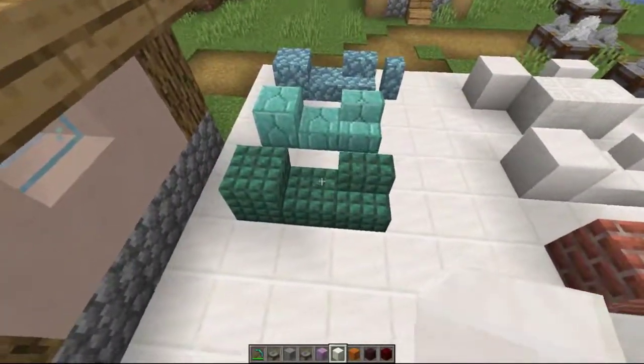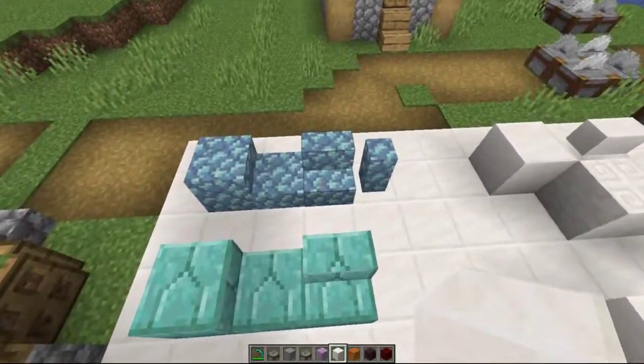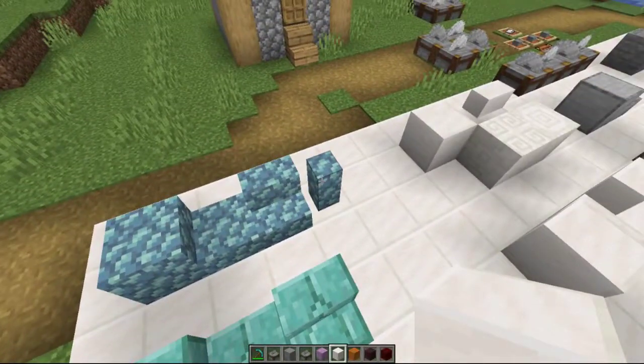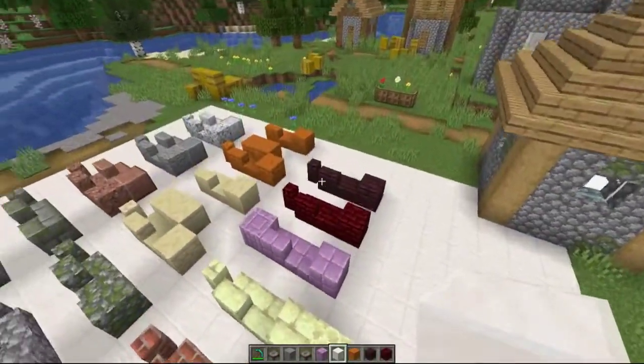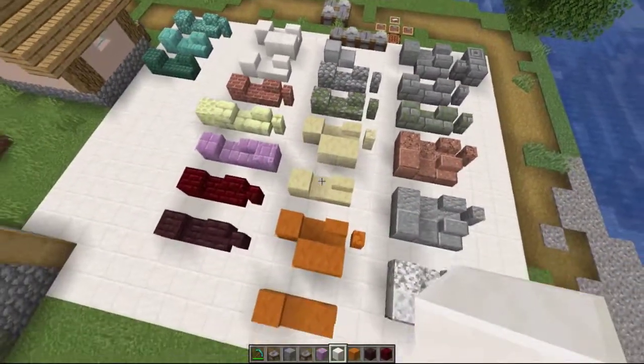All of the prismarine options also give you the slab and stair options, with regular prismarine giving you the wall option as well. And I think that might be all of them — quite a few blocks to go over in a very short amount of time.